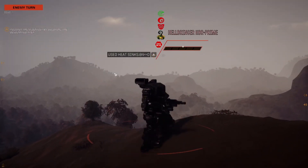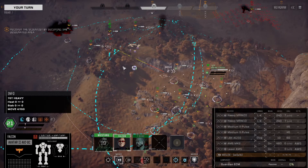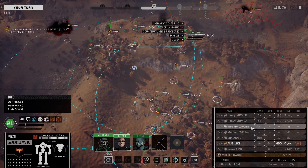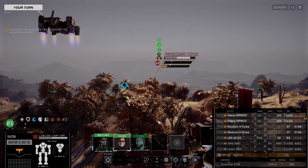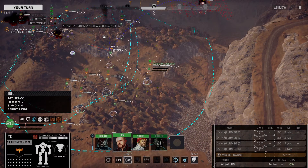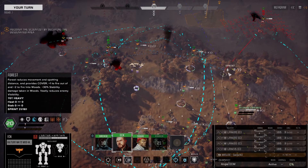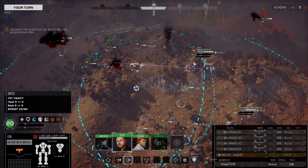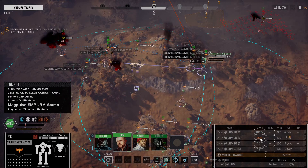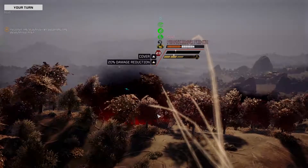Hellbringer - let's bring the acid, let's go. Very nice hits against the Phoenix Hawk without any evasion left. Can we get a direct line of sight on him? We're not going to get direct line of sight, so we are going to go Artemis. Fantastic hit against the Phoenix Hawk. Let's go - goodbye.